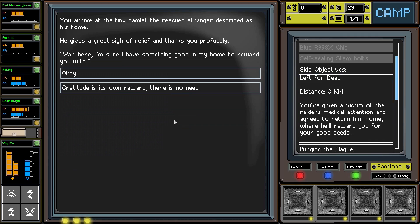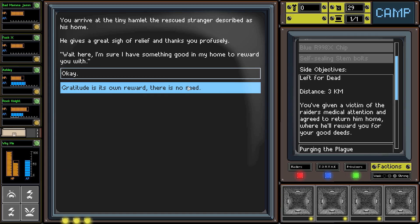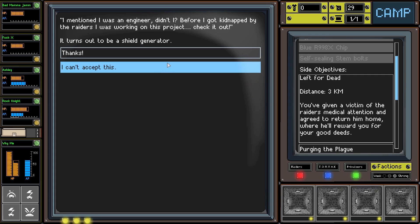We're looking for the guy left for dead. We arrive at the tiny hamlet that the rescued stranger described as his home. He gives a great sigh of relief and thanks you profusely: 'Wait here, I'm sure I have something good in my home to reward you with.' Remember, this guy was left for dead by the raiders - he was hung up somewhere and we brought him to the medical bay, healed him, and now we're dropping him off home.